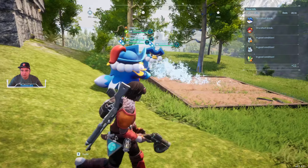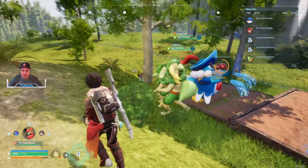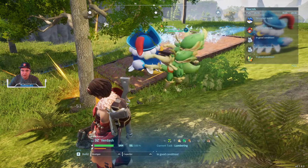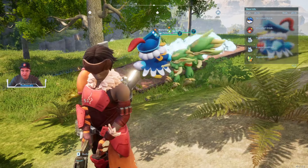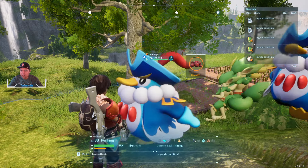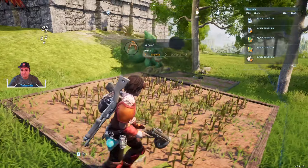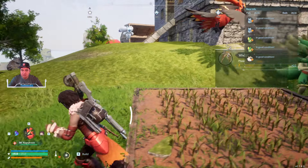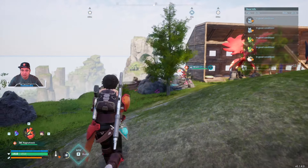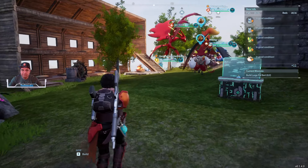Certain pals would get stuck performing certain jobs — like these two Virdash over here kicking the heck out of this tree. If the tree was cut down while the secondary Virdash was going to assist with that project and there was no more object there, it would get stuck in a perpetual stance, and it looks like that's been alleviated. The other issue was pals getting stuck on top of trees, boulders, buildings, and other structures within the base, preventing them from doing any other jobs.